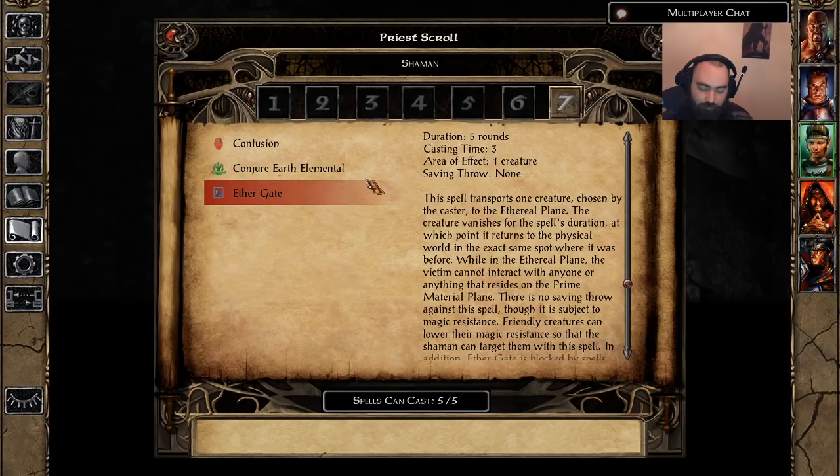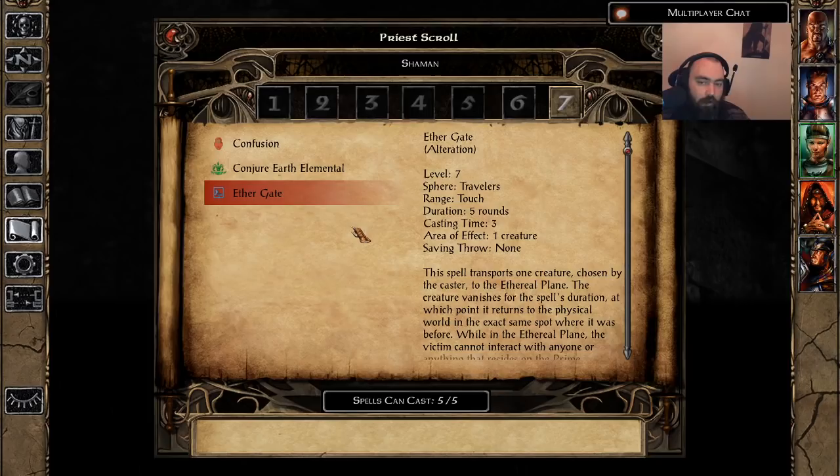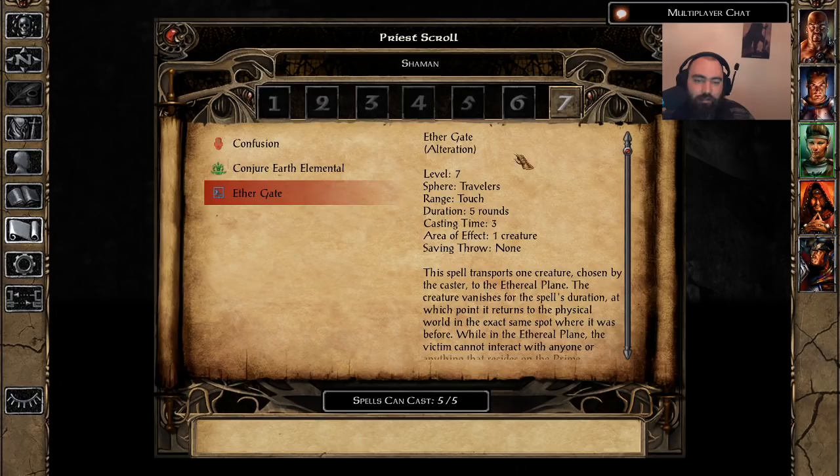I don't think there's another single spell that Clerics, Druids, or Shamans get before Wizards — this is the only one. So that's kind of cool. Situationally this can be useful. When shit is hitting the fan and you just need to take somebody out of the fight real quick, even for just a little bit, you can turn the tide in your favor. 30 seconds is a long time — it doesn't seem like it, but it is. For that reason, B-tier.